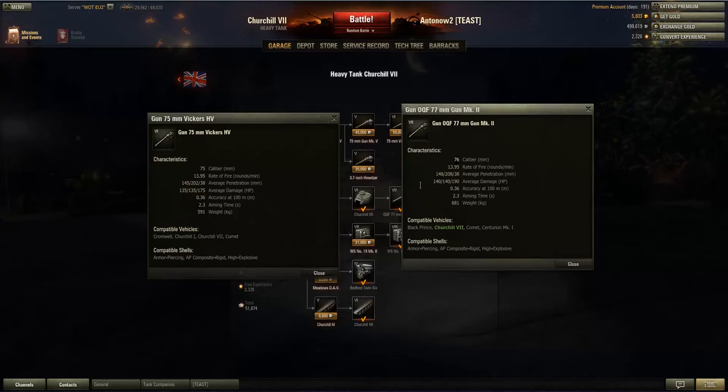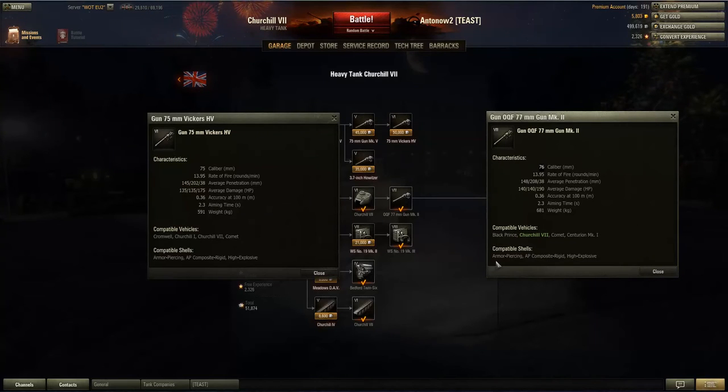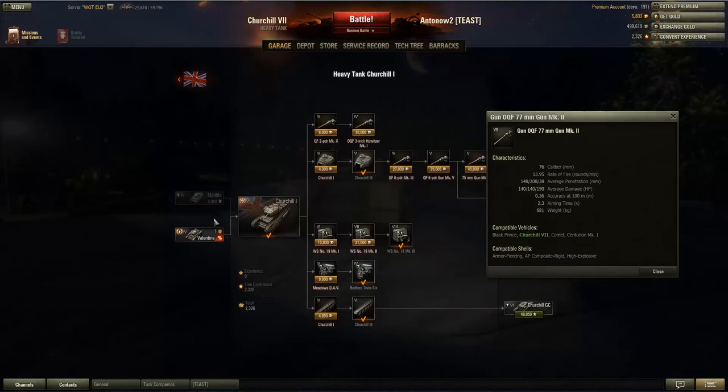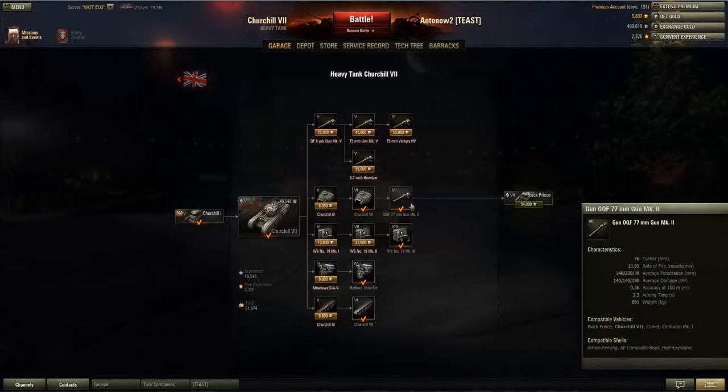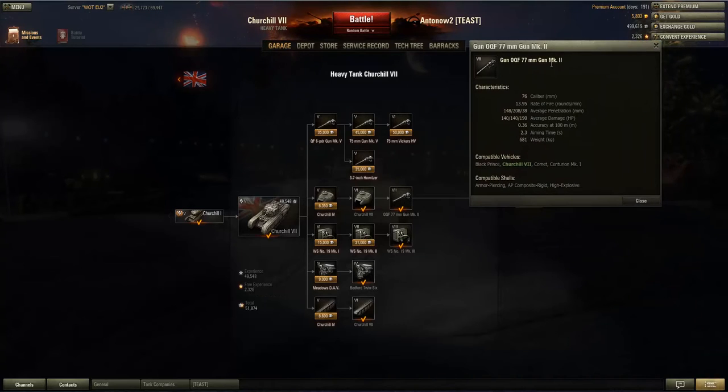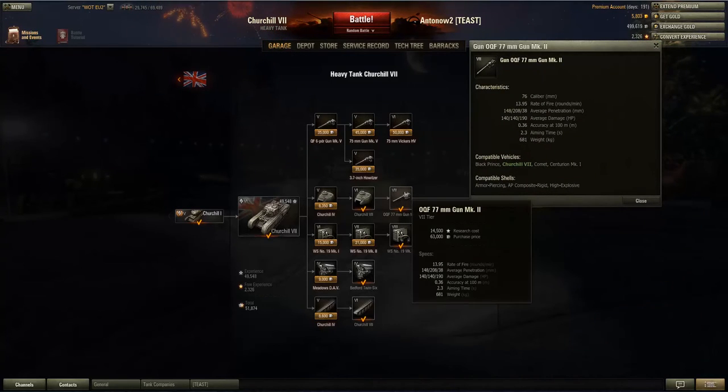The rate of fire is exactly the same on both guns, but the penetration is better on the 77mm, and the damage is also better on the upgraded gun. Accuracy and aiming time are exactly the same. So the 77mm is basically the better gun and you want to use it. You'll already have it unlocked from the Churchill 1, so you'll be grinding experience with the 75mm first — and this is not a bad gun at all. It will do the job, making this a painless stock grind.